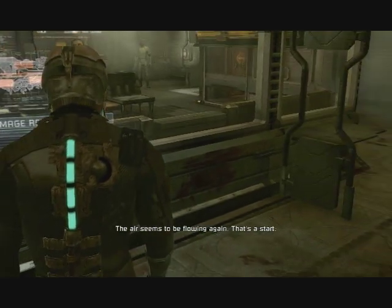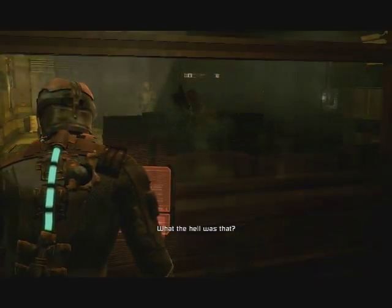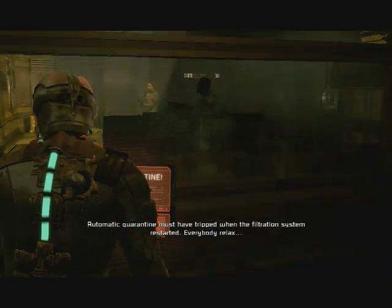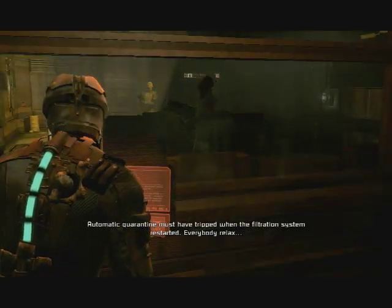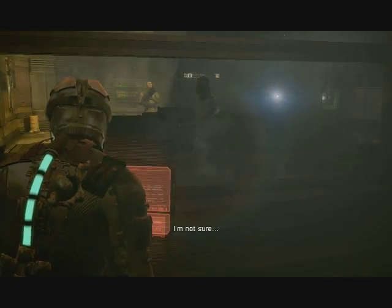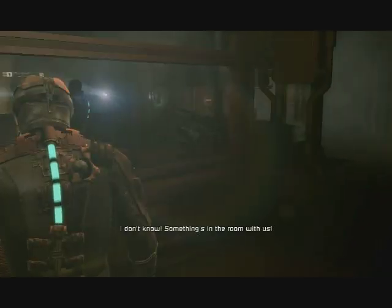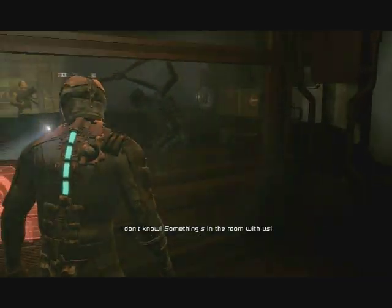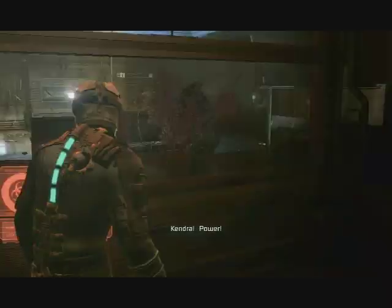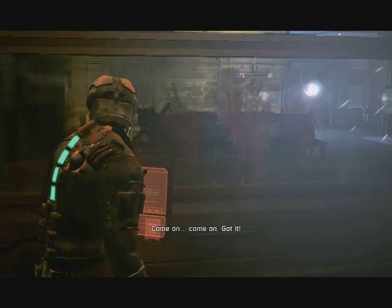The sound design is something in this game that is to be bragged about. In the first game, Isaac Clarke is a silent character; in the sequels they made him talk, which I actually like. Here we get our first look at one of the enemies — the necromorphs — who are these alien creatures created using the dead bodies of the crew.